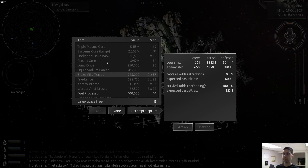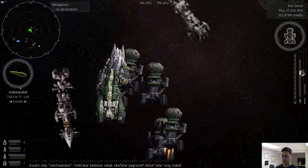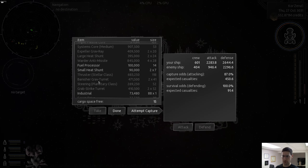Blaze pike turret — and here's an inferno. Wait, is the inferno the turret? These are the ones I want, right? I have no free space, so I can't do that anyway. This one has a scram drive, no jump drive.